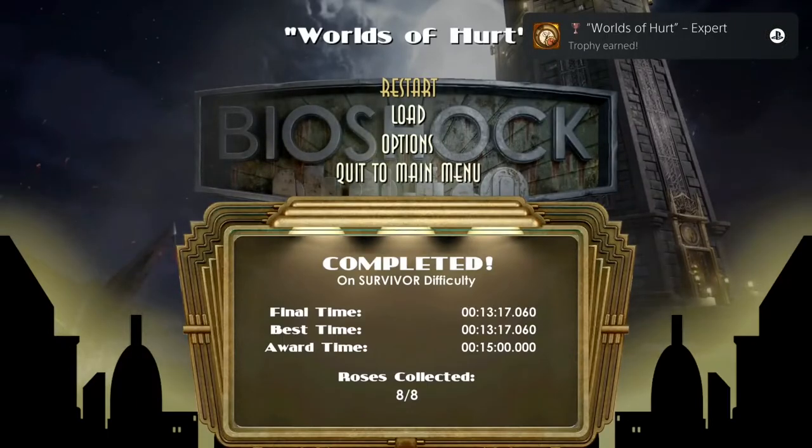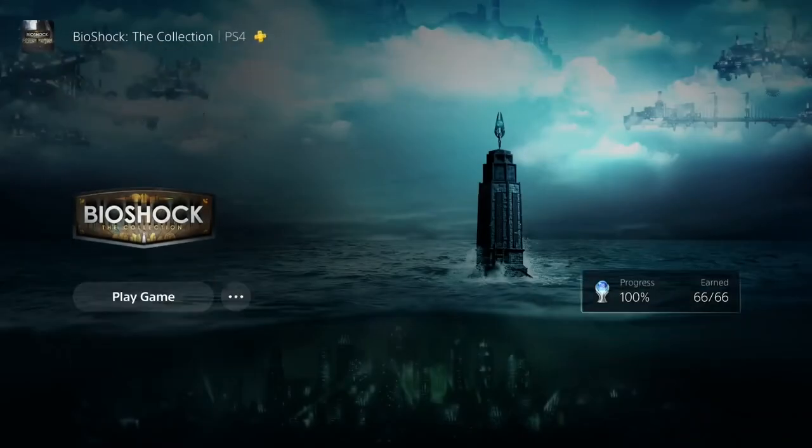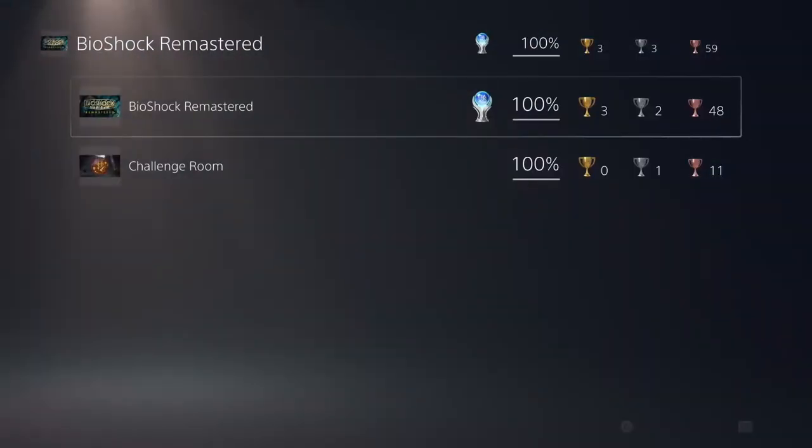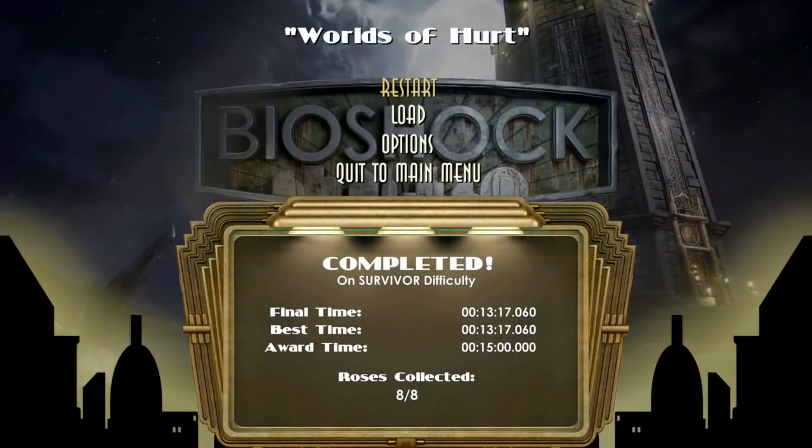Expert, rescuer, and the final one - that'll be 100% trophies. There we go - an expert tough guy who rescues and collects things. That's it, guys, for all the trophies in BioShock. I hope you've liked this guide - thanks for watching and see you on the next video.